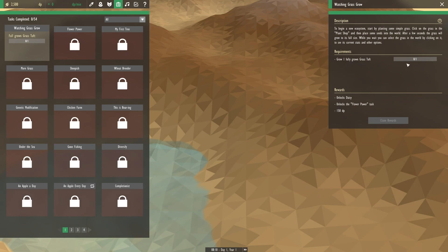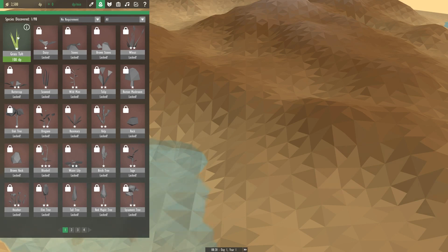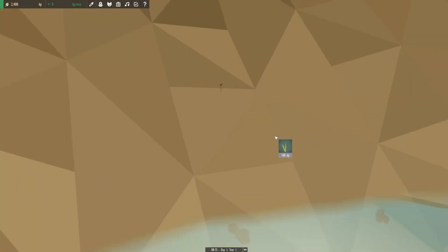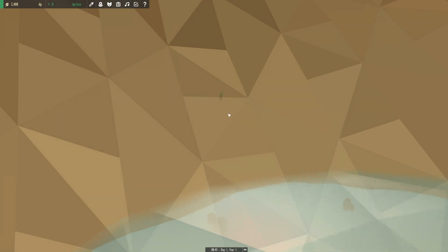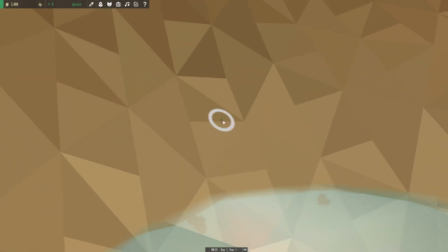Wow, and it unlocks a daisy! So our task is to go to the plant shop here and get a grass tuft. I think it might like being next to... Oh, it's so small. Oh my gosh, you are just literally one tuft of grass. Should I put down more? Wow, it already grew. Look at our tiny, our very first little blade of grass. Hi there.